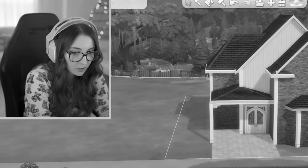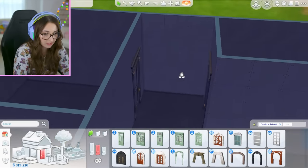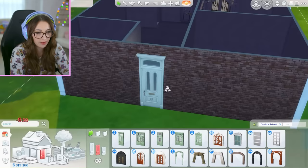So for windows — actually, wait, go back to doors. I am going to have a back door right here. These are also from game packs, so I did not cheat. I might put a little single door right back here. Okay, so for windows, I'm really hoping we have some full length ones because I have a vision here with these bay windows.